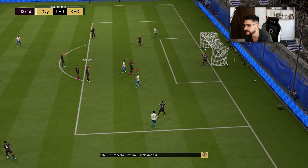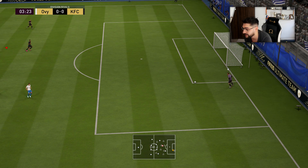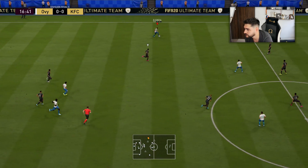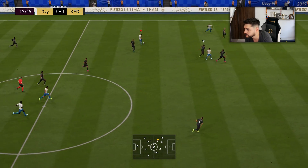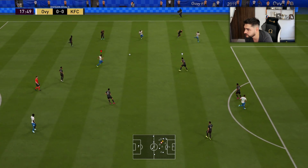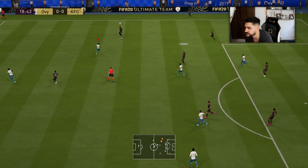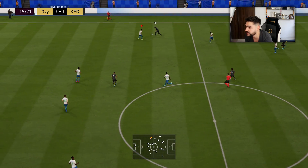That's great defending from him. I thought I was going to fool him by doing the drag back, the semi drag back, but then Varane was perfectly well positioned. Kosta with the shot — he had a big gap there in defense, I should have scored that one. He's a great player.